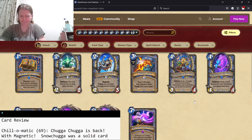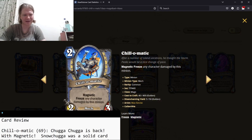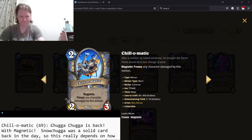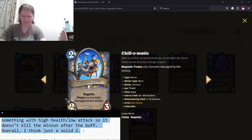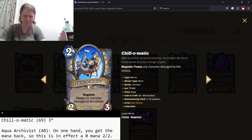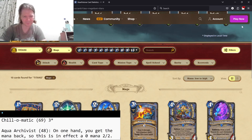Starting with Chill-O-Matic. Chugga-Chugga is back with Magnetic, but there's no mix. Chill-O-Matic is like Chugga-Chugga — it's a three-star card, pretty much all you need to know. Also, Warriors aren't around, so the Infinite Freeze isn't really going to matter as much with the classes that are in power right now.